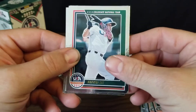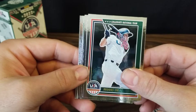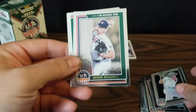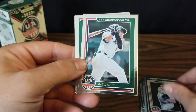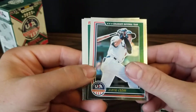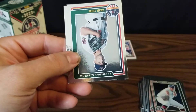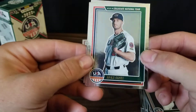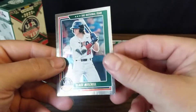We've got Brooks Lee — I think he went to the Twins or the Royals, a pretty high pick. Then we've got another Andrew Dutconich, Gavin Cross who was also a first round pick — I think he went to the Royals — and we've got Adam Stone, Tanner Witt, and Blake Mitchell.